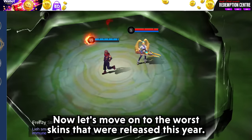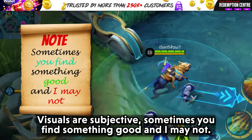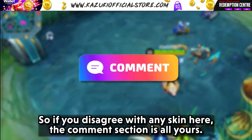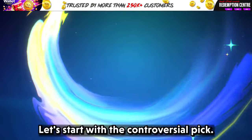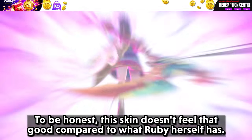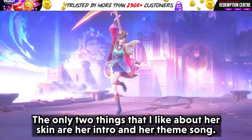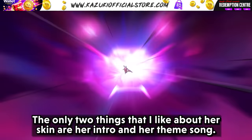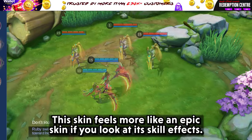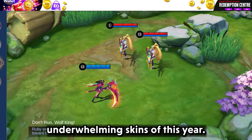Now let's move on to the worst skins that were released this year. Visuals are subjective — sometimes you find something good and I may not. So if you disagree with any skin here, the comment section is all yours. Let's start with a controversial pick: Ruby's collector skin. This skin doesn't feel that good compared to what Ruby herself already has. The only two things I like about her skin are the intro and the theme song. This skin feels more like an epic skin when you look at its skill effects. At least for me, this is one of the most underwhelming skins of this year.